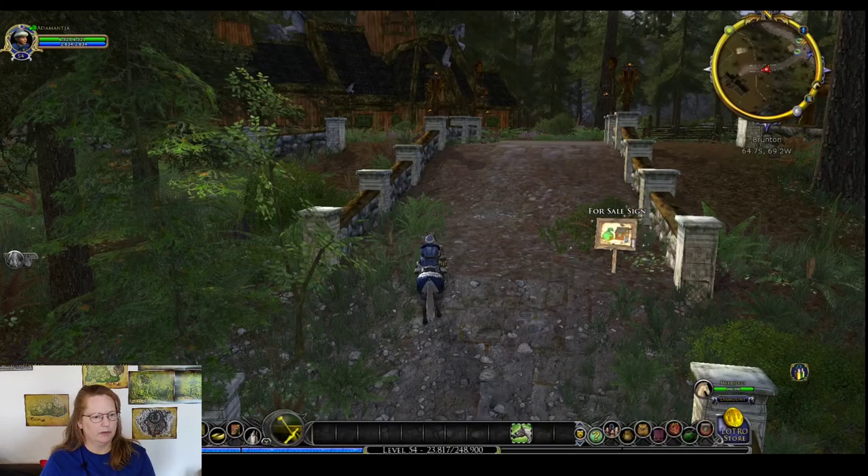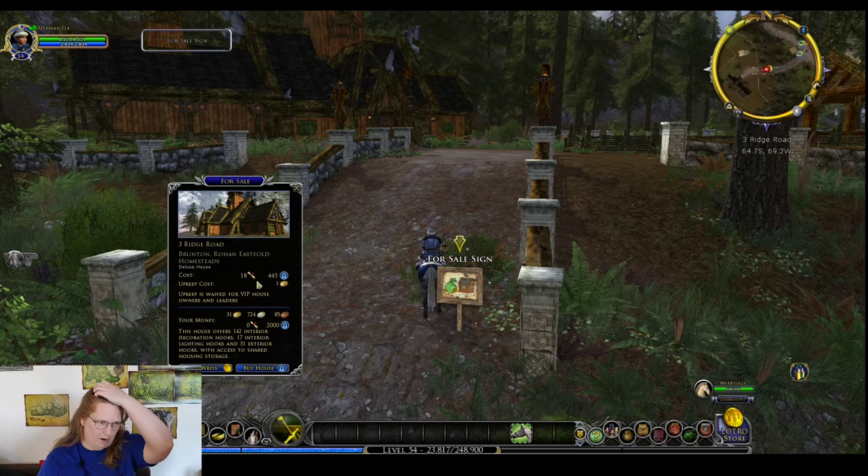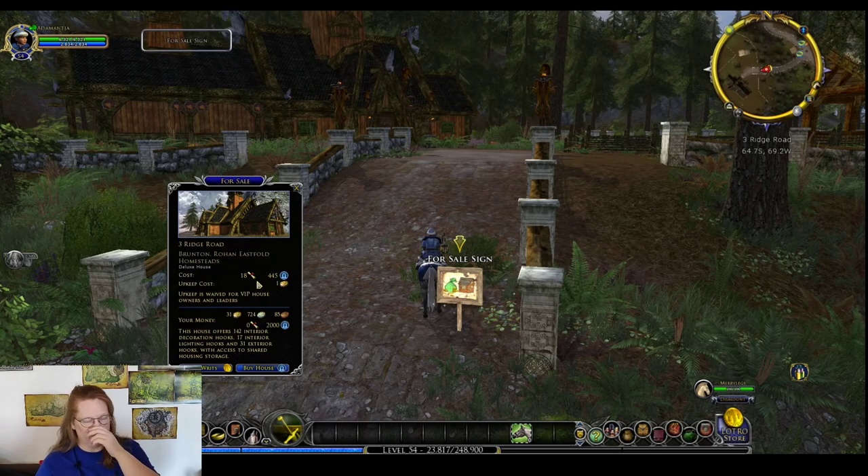Let's take a look at this house — Three Ridge Road. It will cost you, if these prices are going to stick — and as I said in the first video, we don't have confirmation yet on the actual prices. The prices we're seeing are in line with the Belfalas premium housing neighborhood, and this is another premium housing neighborhood. At least you can use this as comparative to know which is the less expensive, which are medium, and which are most expensive. Three Ridge Road is currently listed at 18 writs and 445 Mithril, which was the second-to-lowest cost we saw in Kingstead Meadows as well.